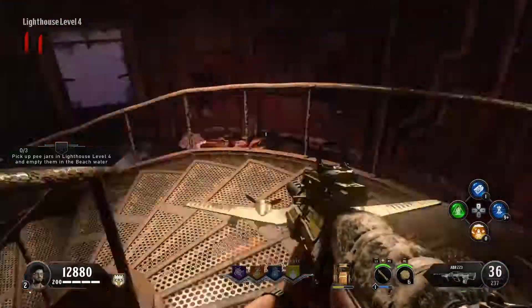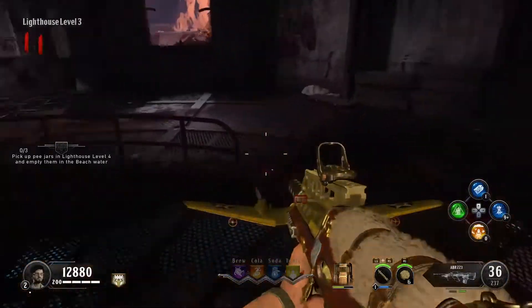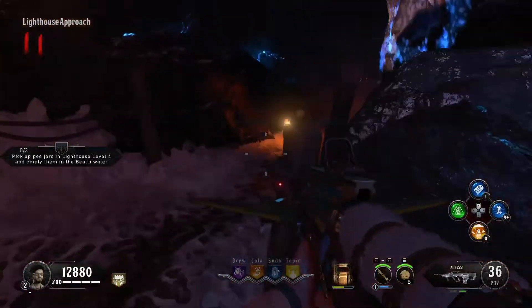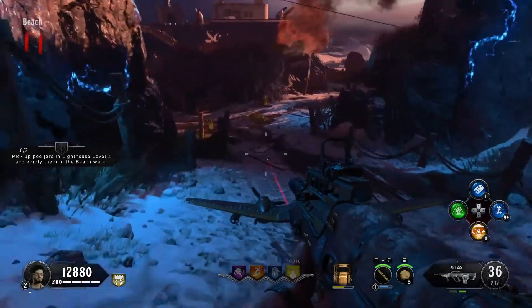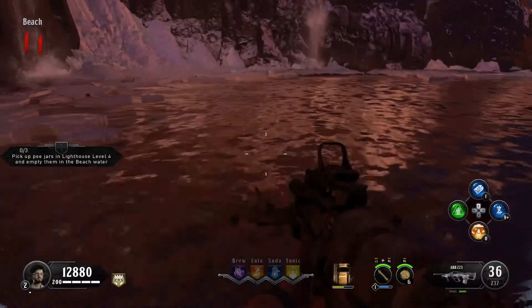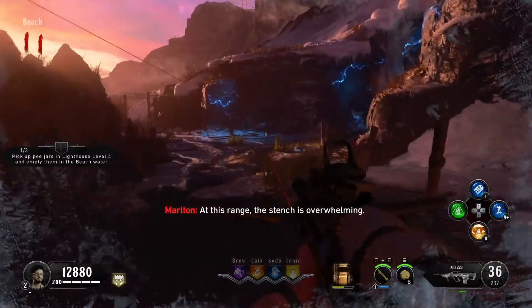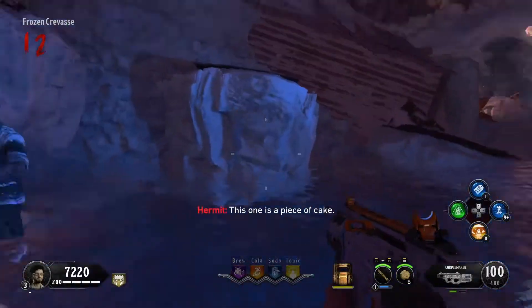You're going to walk down to the beach and hold your interact button to release the jar. Just walk down there — not run — and pour the P into the beach. It's really not that hard as long as you're not doing it in the middle of the round. Just hold your interact button wherever you are in the water and you're done. Then head back up top and complete that challenge.